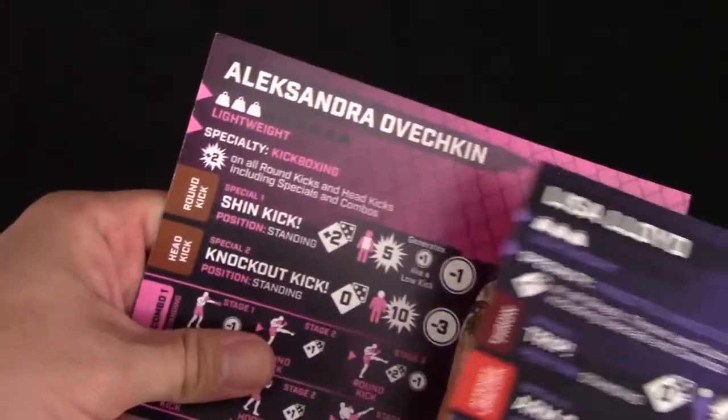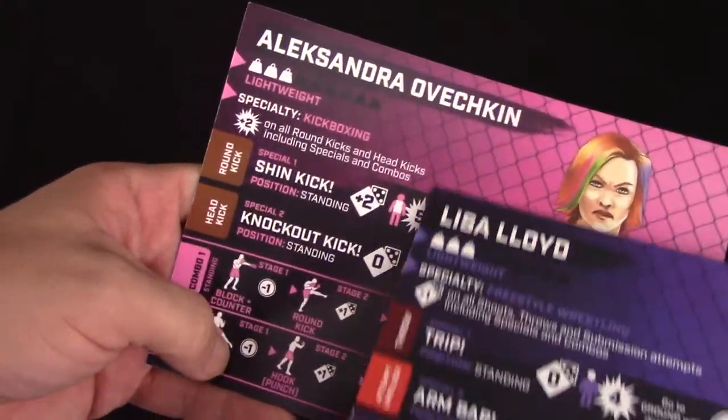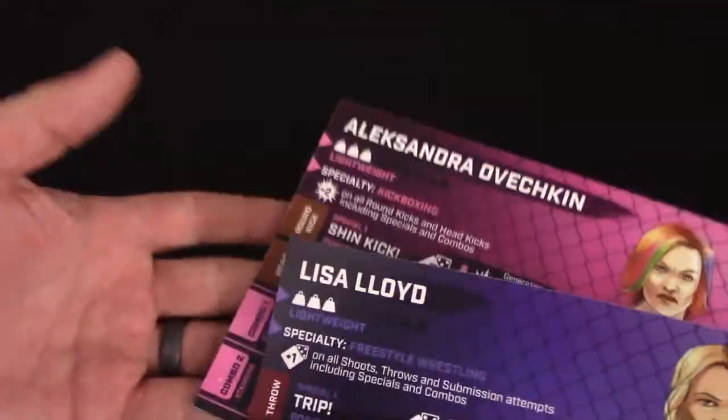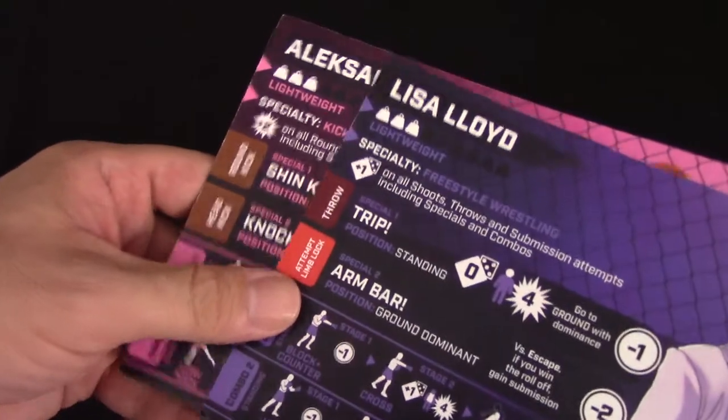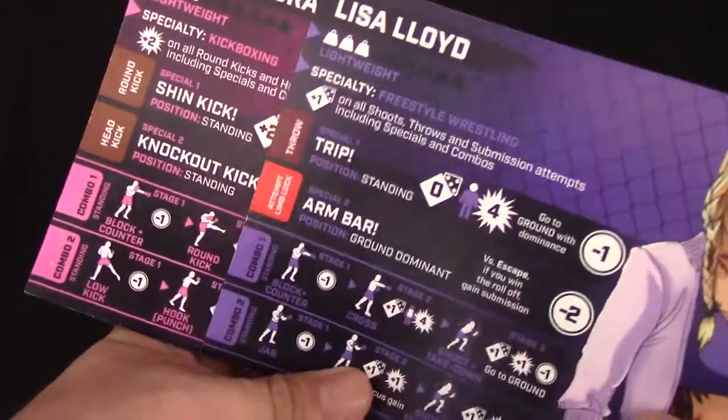We'll just pick two at random. We're going to pick Lisa Lloyd, since it's close to Liz's name, and Alexandria Ovection, since it's close to my grandson Alexander's name. It works. Each fighter has different moves that we'll go over in a little bit.